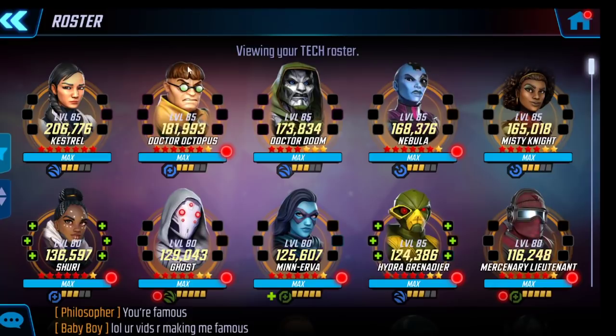Tech is all about Kestrel and Doom, and the great news is you can use them in another section — you're getting a two-for-one. I don't see any reason not to take both of those characters up to level 3 blue ISO as soon as you can, because you're going to need them in two sections. They basically carry you in tech. Doc Ock is also important — I'd say he's the third most important character. So for tech, the priority order is: Kestrel, Doom, Doc Ock.